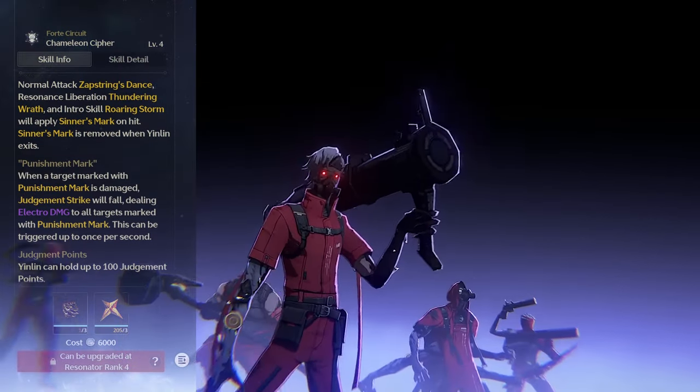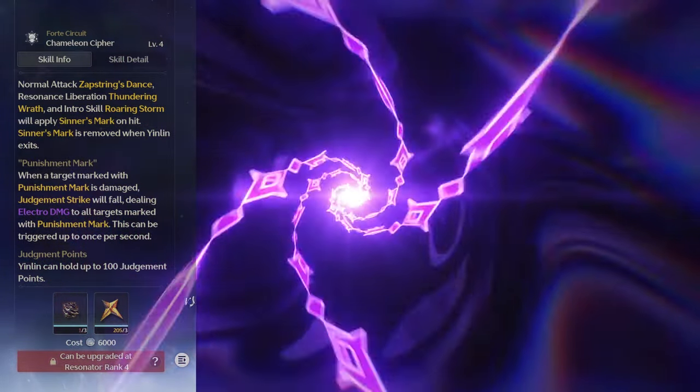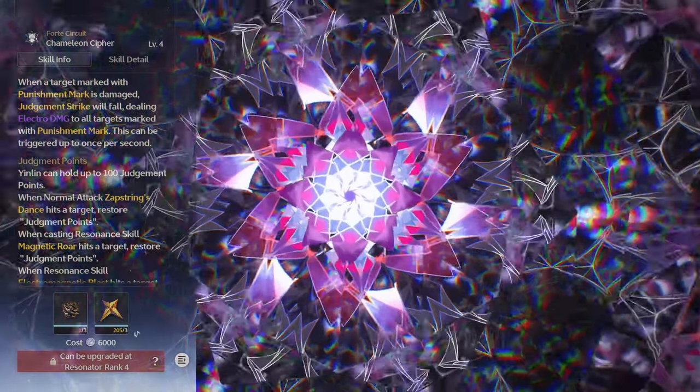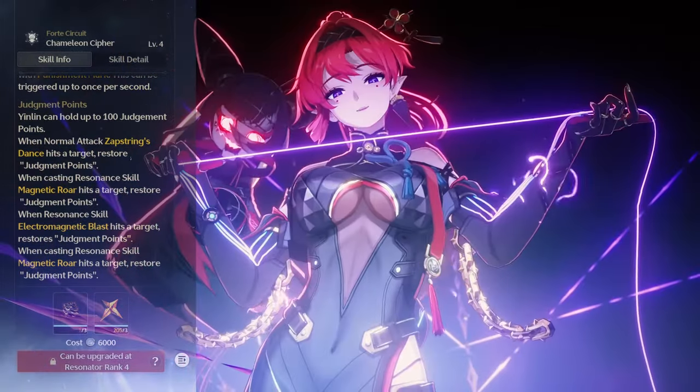The Sinner's Mark expires as soon as Yin Lin leaves the field. However, the Punishment Mark will remain active for 18 seconds, regardless of whether or not she is on the field. When any ally deals damage to an enemy marked by a Punishment Mark, it will trigger a Judgment Strike, dealing Electro damage to all marked targets.